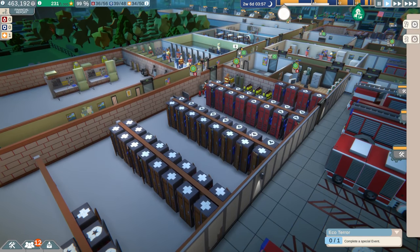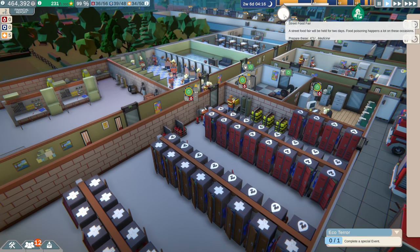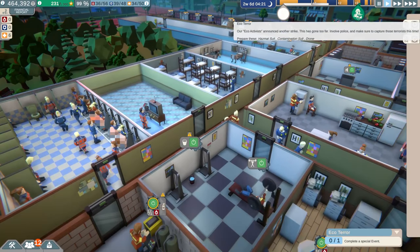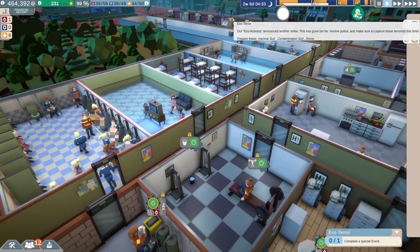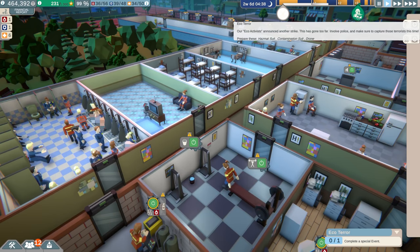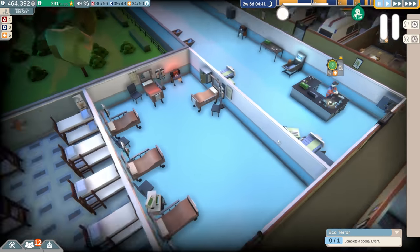Today we have two special events coming up. If you recall last episode — which, if you missed it, I'm going to flash it in the top right corner — we had the street food fair coming up, and we have the eco-terror event coming up, which is another potential terrorism attack that we'll have to be ready for. So there are several things we need. I'm going to go ahead and pause the game so we can prepare.